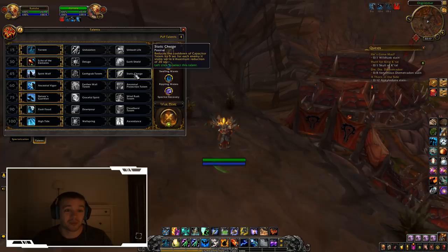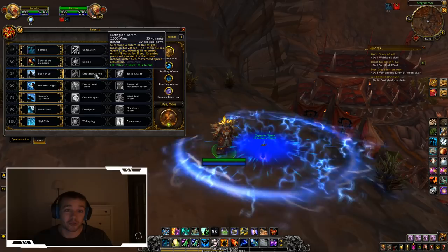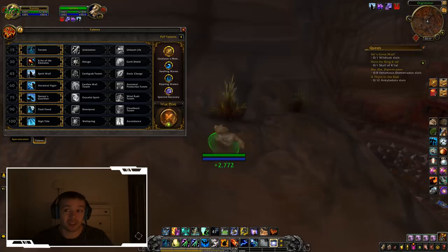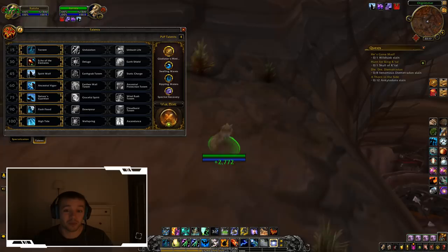The next row is really just up to you. You can have a reduced cooldown on your stun, or Earthgrab Totem — but you don't really use that in PvE. I'd probably recommend Spirit Wolf, because if you're in a situation where you're taking a lot of damage and don't need to heal right now, you can shift into Ghost Wolf to take less damage and also move 20% faster to keep up with the tank.